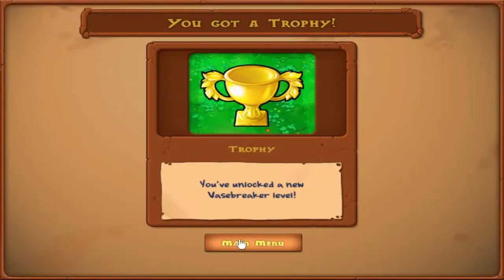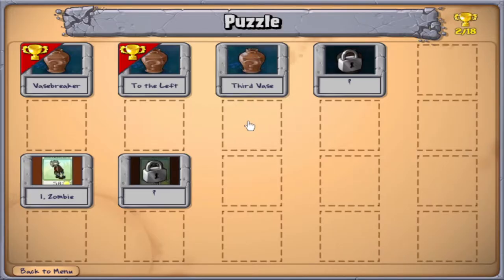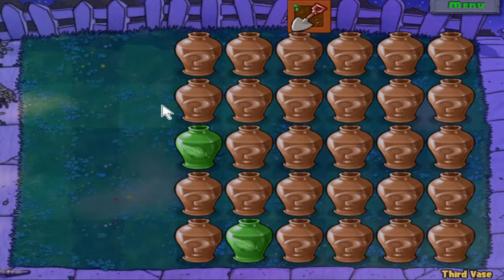We get another trophy — every trophy gives us a thousand dollars. And we unlock a new puzzle: the Furred Vase. This'll be interesting.